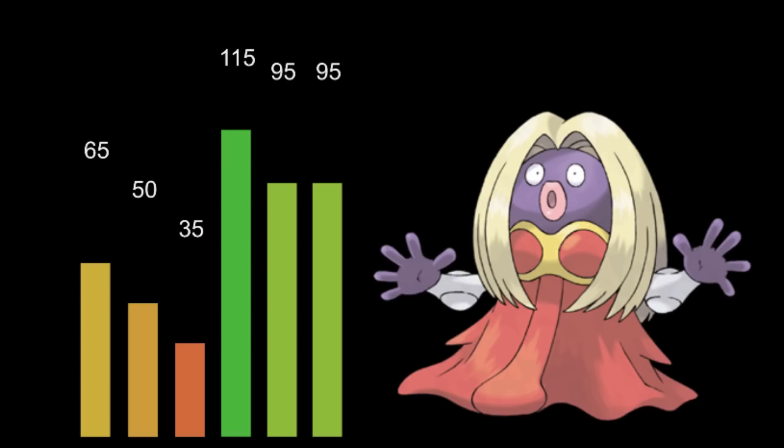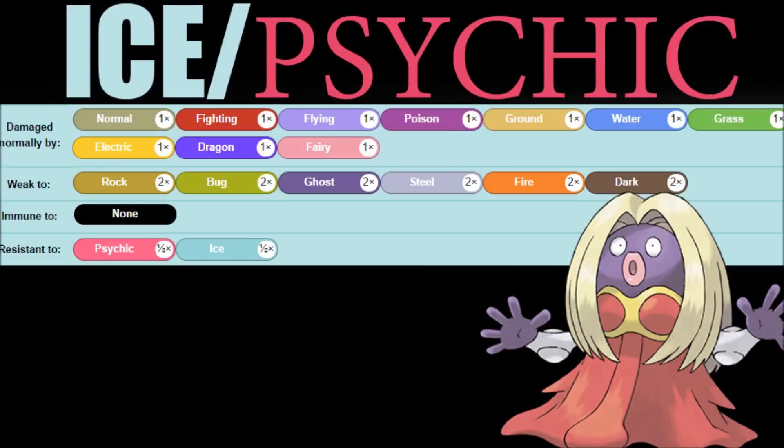Jinx does have a lot of limitations. Looking at its typing, those limitations get even more. That ice psychic typing sounds really cool — psychic STAB and ice STAB, yes please. But weaknesses, no, because you have six weaknesses and only two resistances. So overall, you don't have anything defensive really going for you.